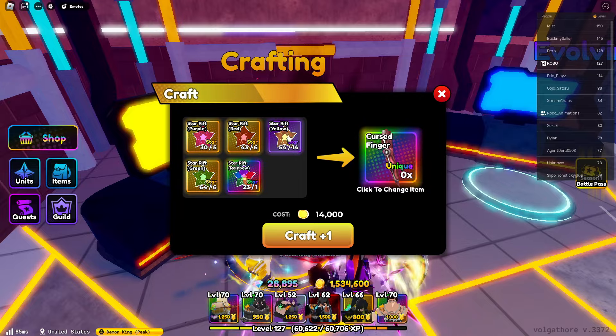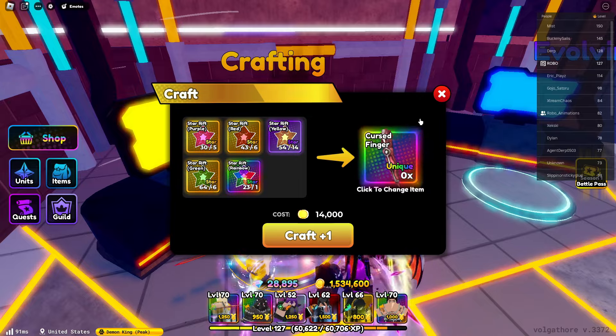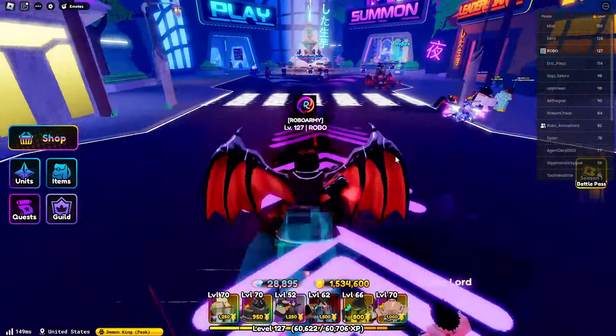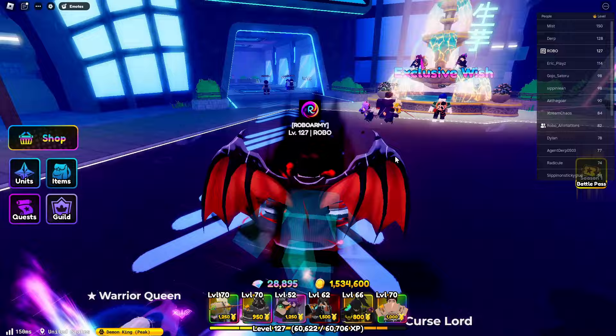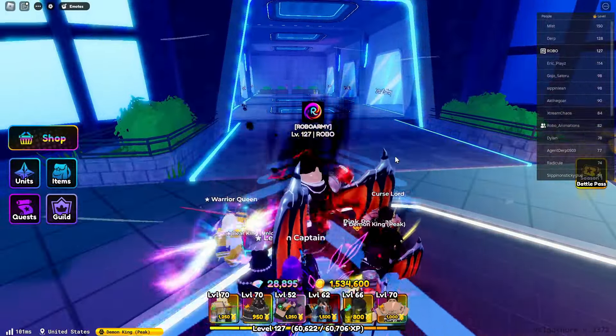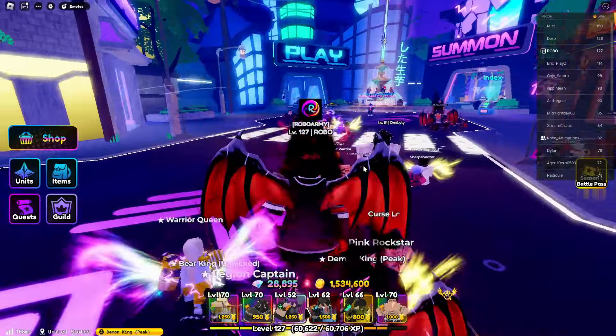The Curse Lord is obtainable by evolving the Curse Prince with a Cursed Finger — it's easy to get the supplies you need and it's cheap to craft. The Bear King Unlocked, on the other hand, is evolved from the Bear King and you need his Otherworldly Gauntlet from Raid 1 to evolve him, so the Bear King is actually a lot of grinding to get if you're a beginner.